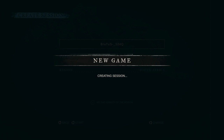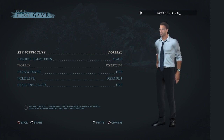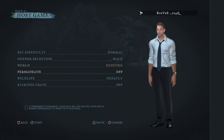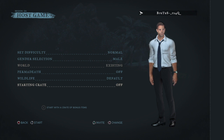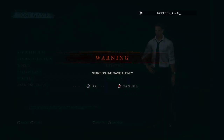This is the screen you'll get. Top left is host game showing your region, top right is your character. You can set your difficulty to normal or hard - I'm going to be normal. Male or female gender, your world isn't existing, then you have permadeath which I'm not putting on, and you have wildlife. Then you have the option for starting crates - it's the last option. I don't know if it's the same on Xbox but this is on PlayStation 4. You need to put starting crates on.